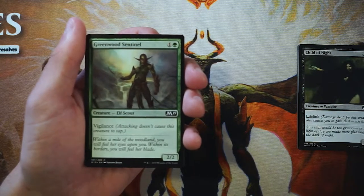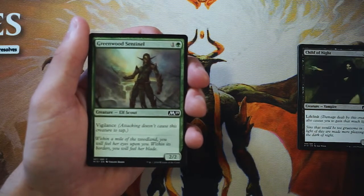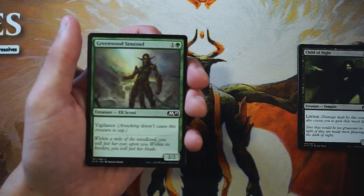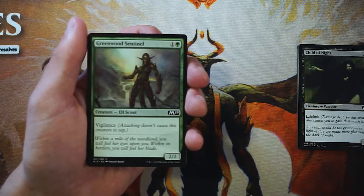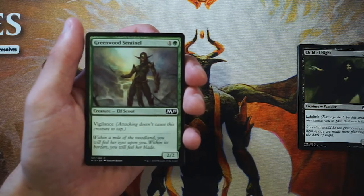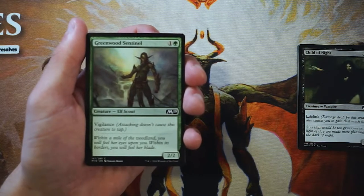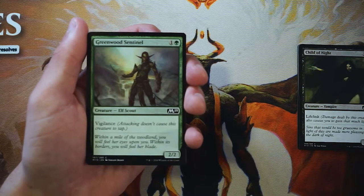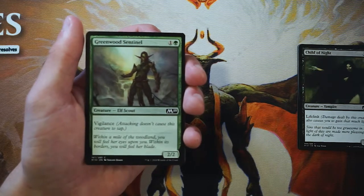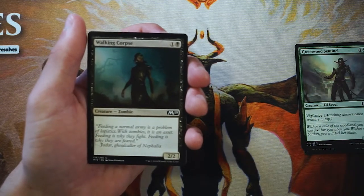Greenwood Sentinel is a two-two for one and a green with vigilance, so it doesn't tap when attacking. Very similar to Child of Night — a fairly average two-drop. It works well with the enchantments theme because you can pile enchantments on it and have a powerful attacker and blocker simultaneously since it doesn't tap when it attacks. It's a slightly above average two-drop, perfectly playable but not first-pickable.